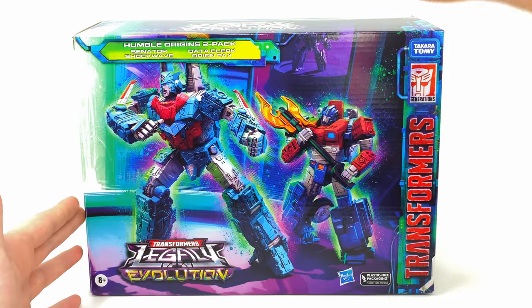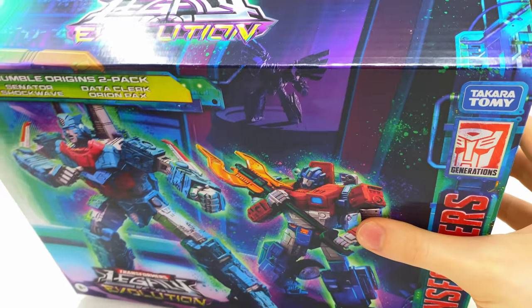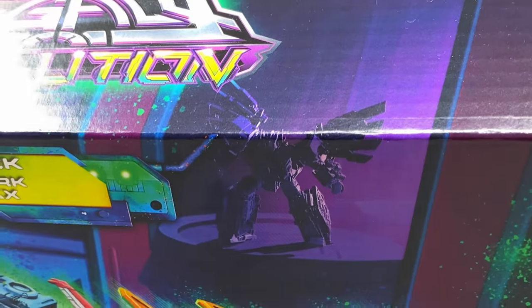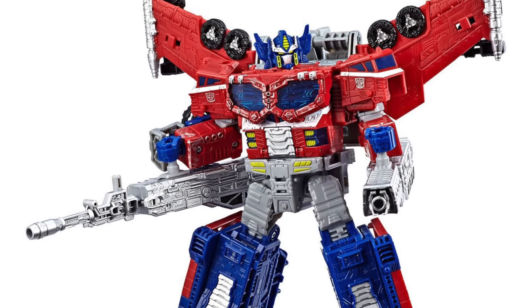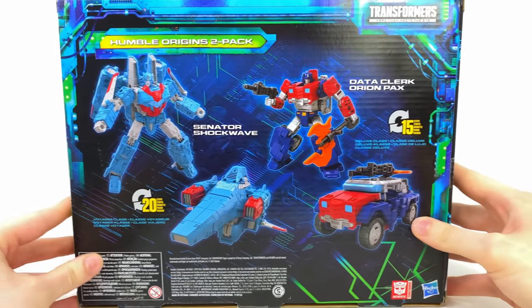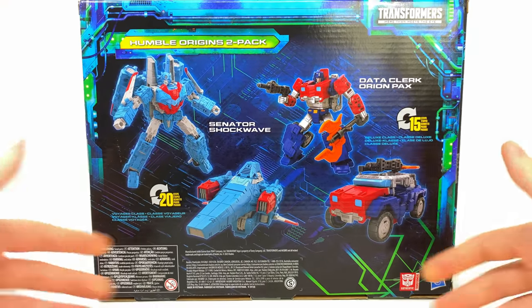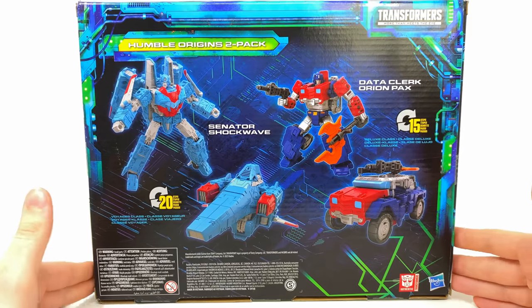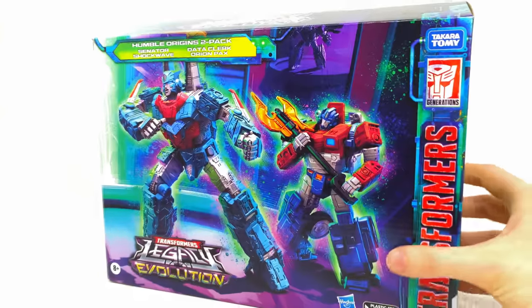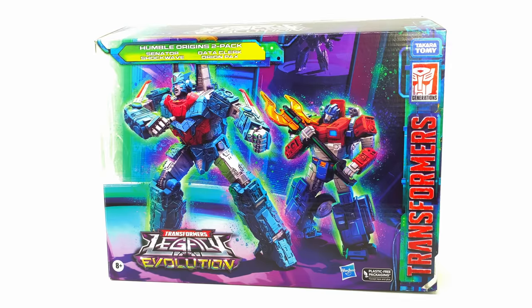Hasbro is once again sprinkling in easter eggs as to who we can expect in a future wave — that definitely looks like Nova Prime, and I'd guess they may use the Siege Galaxy Upgrade Optimus mold, especially if you check out the leg design and forearm kibble. Around the back of the packaging we get some insanely cool CG renders of both Shockwave and Orion Pax in robot and vehicle mode. They are retools and repaints of pre-existing figures, but much like the Rise of Tyranny set, very clever retools. Let's crack these open and see whether this set is a pickup or a pass.